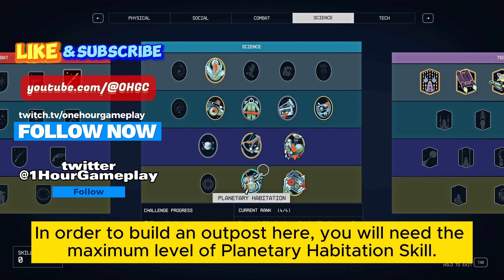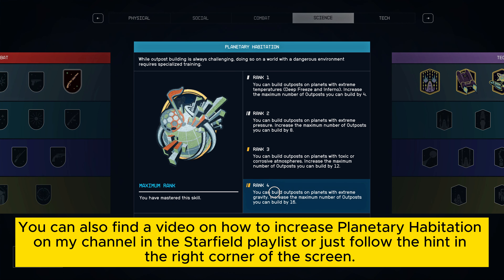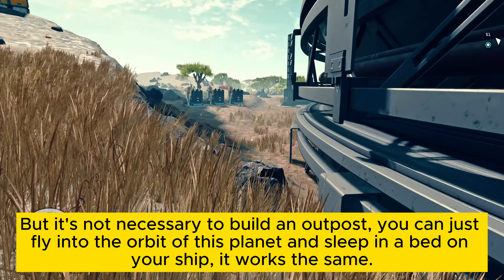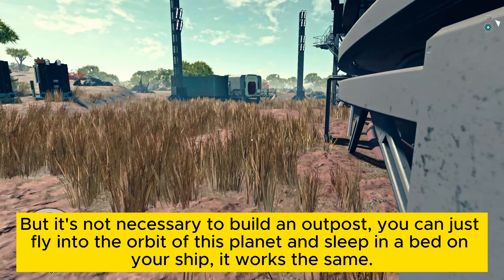In order to build an outpost here, you will need the maximum level of the Planetary Habitation skill. You can also find a video on how to increase Planetary Habitation on my channel in the Starfield playlist, or just follow the hint in the right corner of the screen. But it's not necessary to build an outpost.